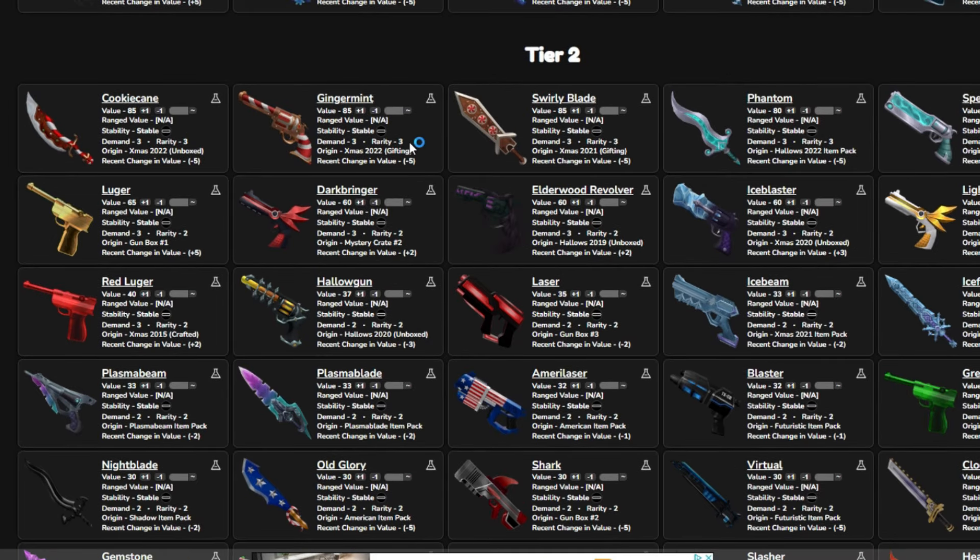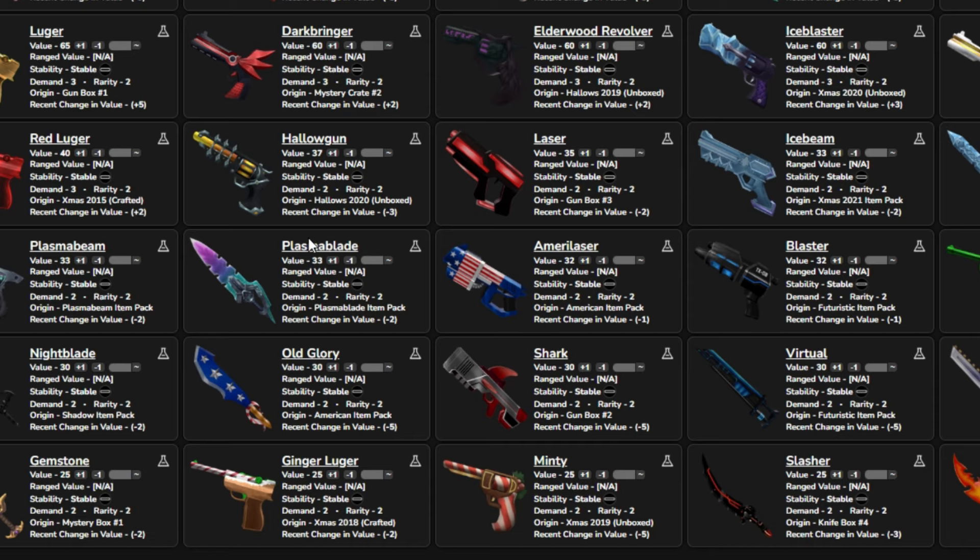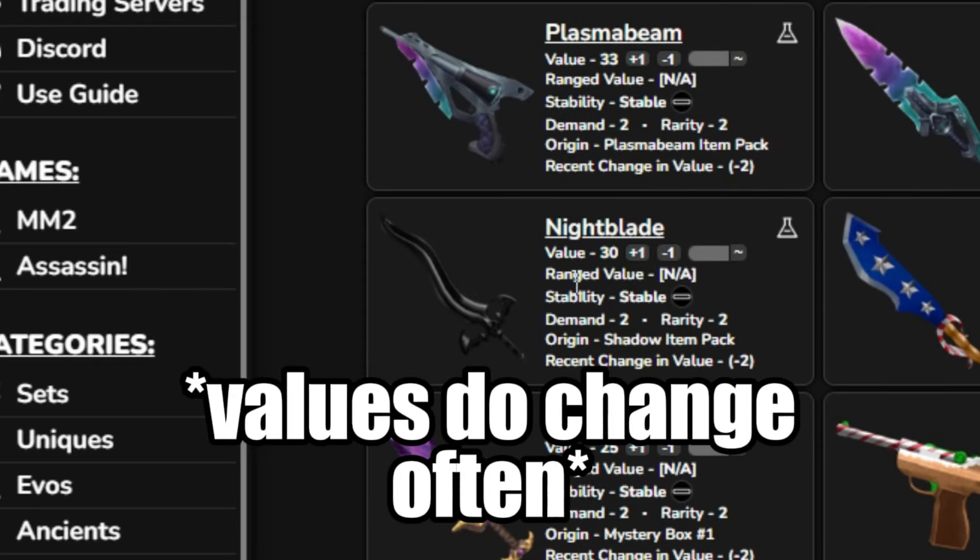And if you go into the lower value godlies — which if you're starting out, you probably have — you can see things like Shark at 30 value, Gemstone at 25, and Nightblade at 30.